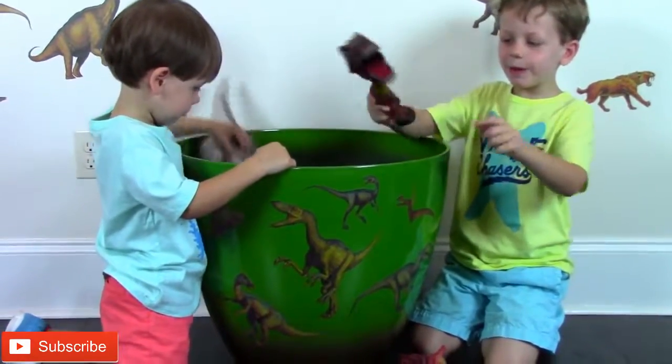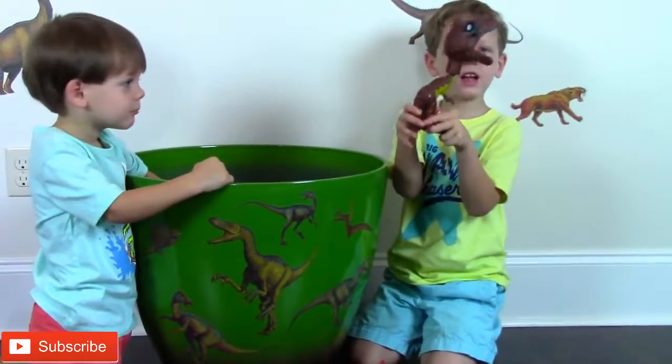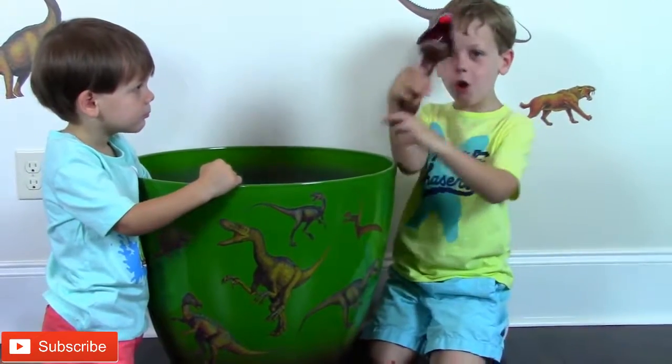So this Tyrannosaurus Rex only has one big leg. And if you push the tail, you can snap and make a little noise.